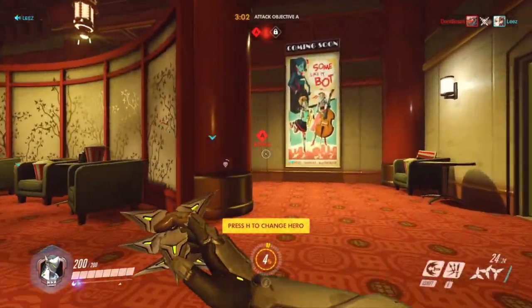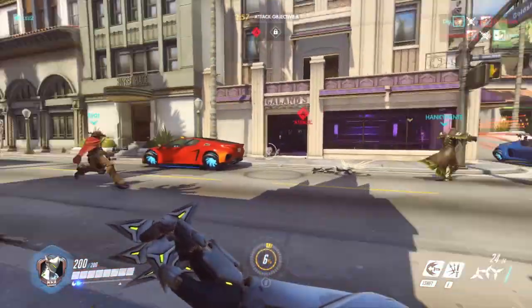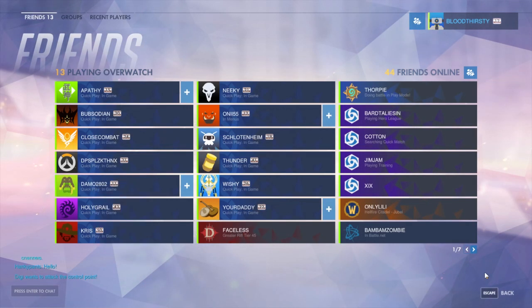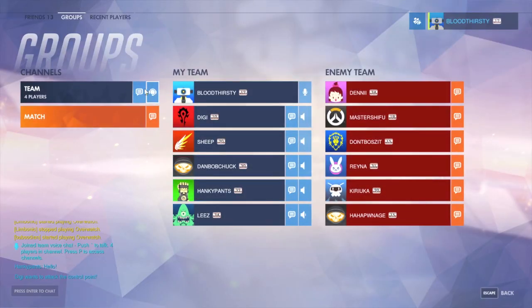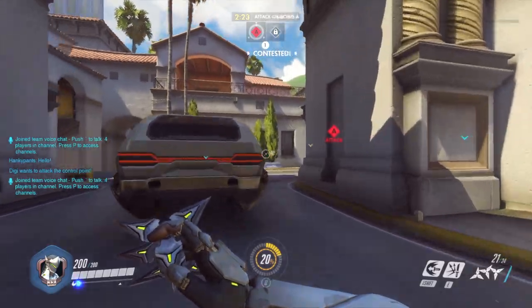Dragon Blade is an amazing ultimate and does a lot of damage but I'm unable to kill characters super quickly. I honestly want to find a mute button — my mind's going nuts listening to two people at the same time. I don't know where it is. Wait — press P to access channels... okay, I think I found mute, hopefully.